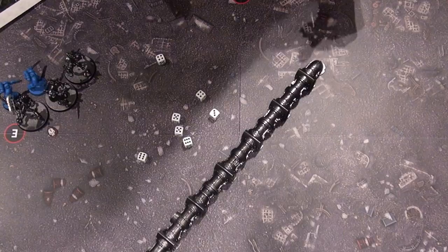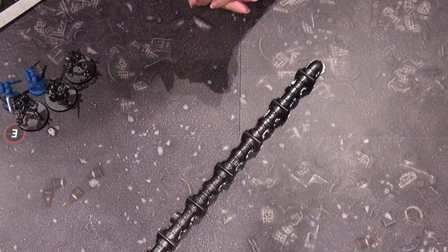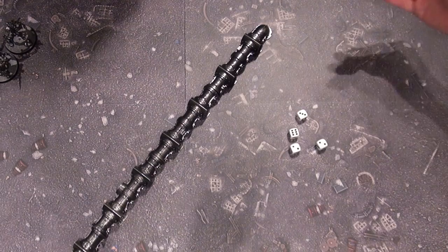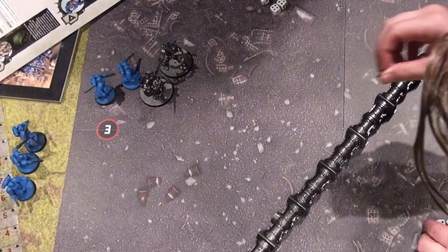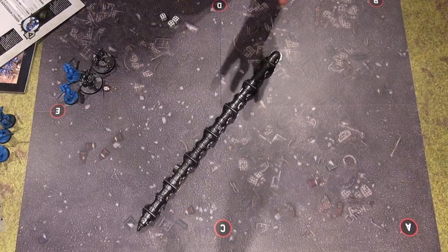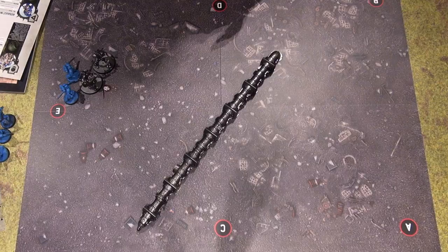Seven attacks at Weapon Skill 3+. Strength 4 versus Toughness 5, so wounding only on fives and sixes. Got at least four hits — AP minus one on the chainswords, so the Necrons save on a 4+. That's enough to kill the one that already had a wound on him, plus wounds assigned to another. I'll consolidate so the sergeant stays in combat. Regarding morale — according to the rules for this mission, we do not worry about morale yet. It's almost like they know no fear.